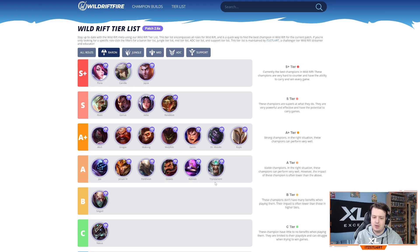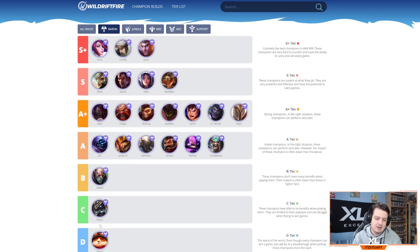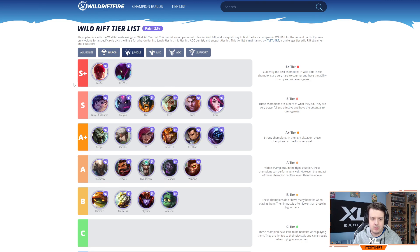Singed could probably be a bit higher — I may have put him too low. He can still be annoying with Rylai's Crystal Scepter, slowing the whole enemy team, but AP champions are struggling in the top lane right now. Nasus just doesn't scale as fast as others and struggles against the peel that supports, junglers, and mid laners provide. Teemo is all the way down in D tier — Nasus also struggles against all the peel in the game. Moving on to jungle.